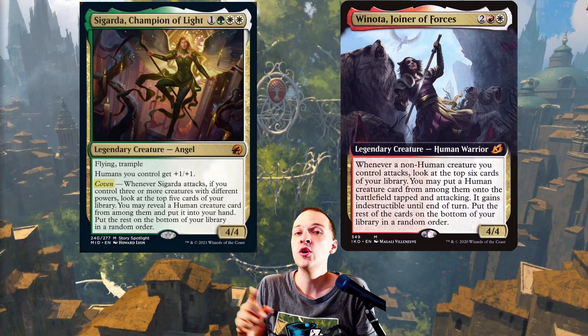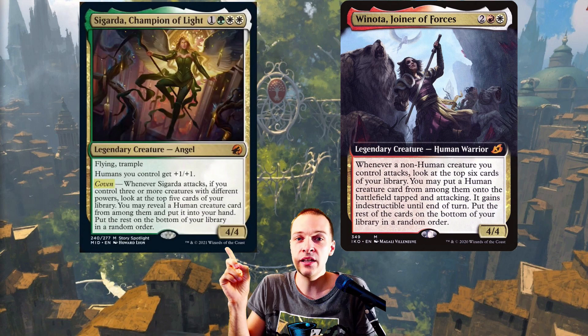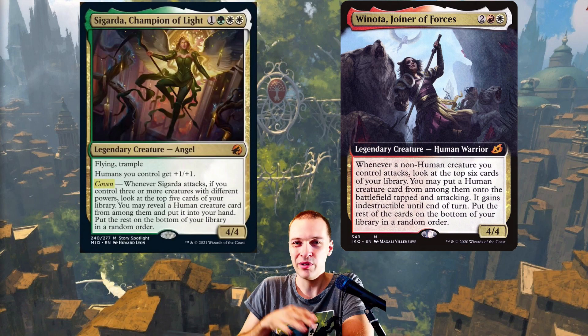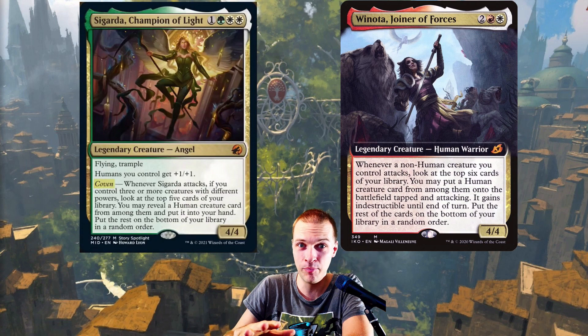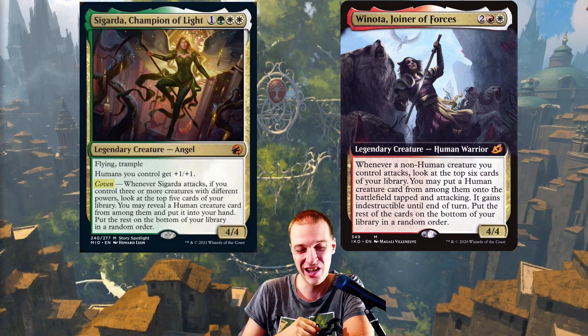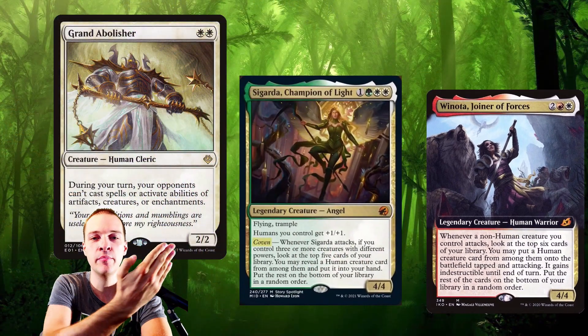That means you're probably never going to fizzle with this ability, while sometimes you actually do fizzle with Venoda triggers. But then we get to the biggest reason why Venoda is just so much stronger: with Venoda you're putting creatures directly into play attacking, while with Cigarda you're getting them directly to your hand, and that is a huge difference.